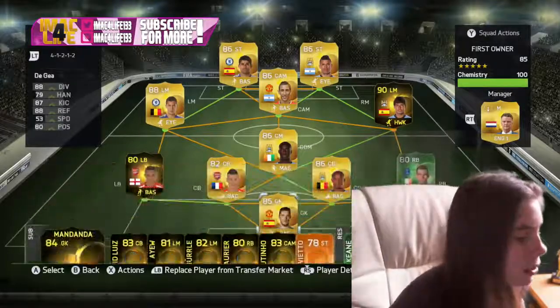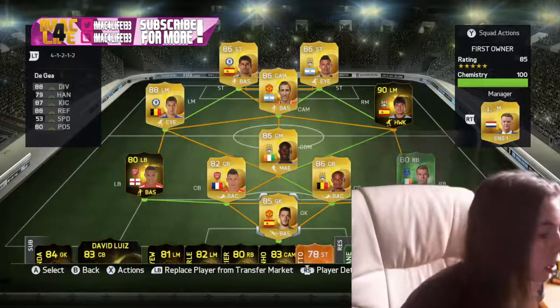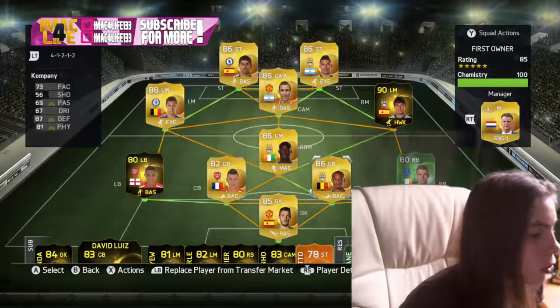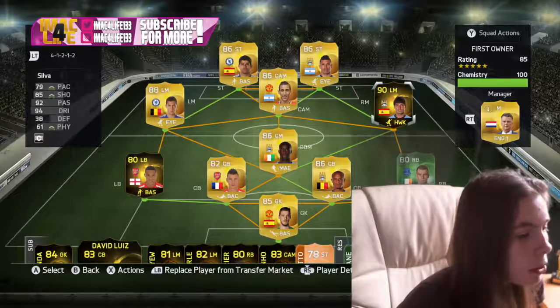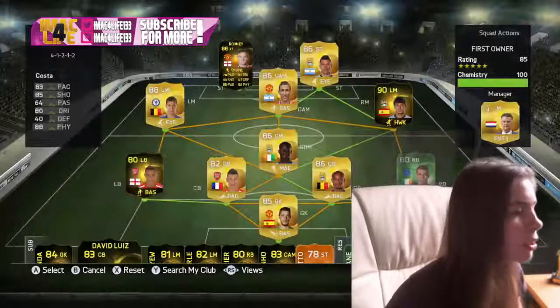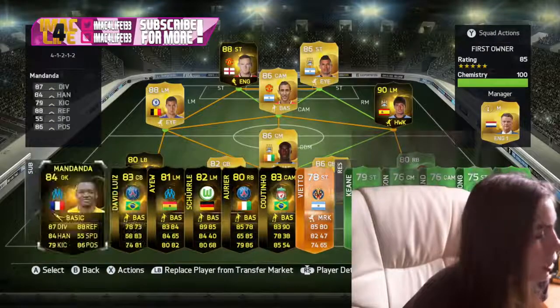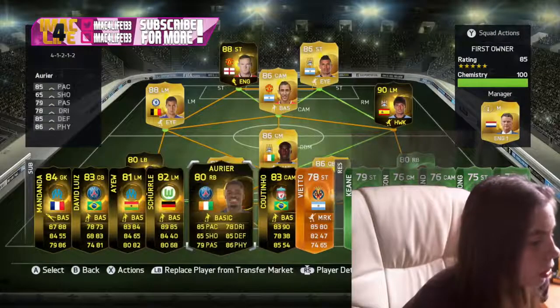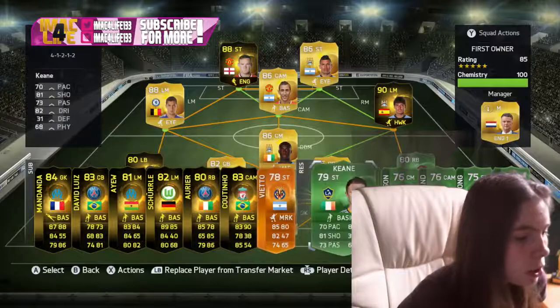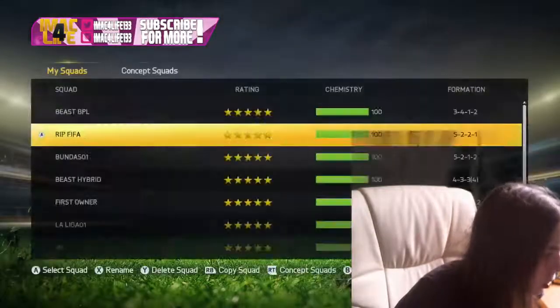This is basically a Bundesliga/BPL hybrid so it's not really a beast hybrid, it looks really bad. My first owner team — look how beastly this is, all of it is first owner, it's really cool. We've got David De Gea, Kompany, Gibbs, Ipad Toure, green Coleman. Then David Silva on left-mid, Hazard, Costa, and Rooney because I packed him. On the bench we've got Mandanda, David Luiz, Schurrle, Orio, Coutinho, Matuidi — all these green cards I packed.